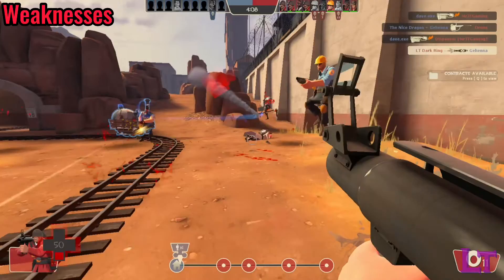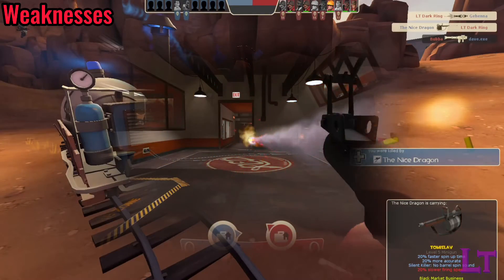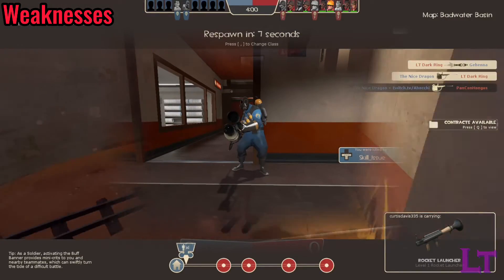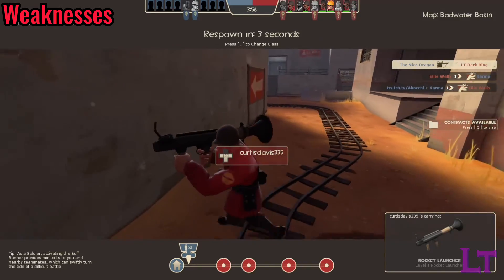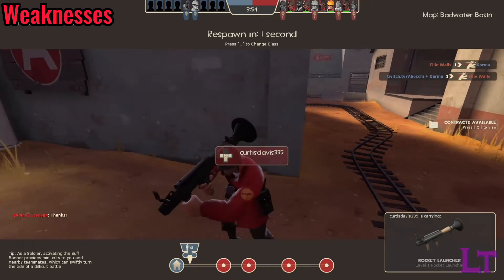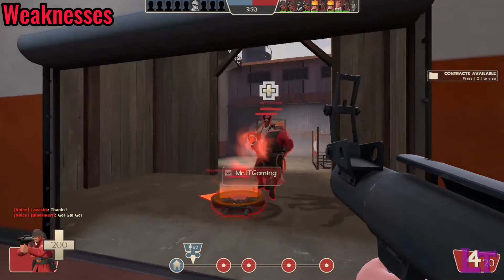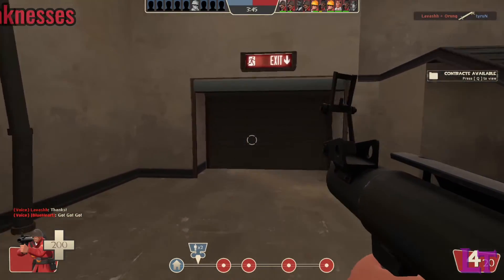His rockets, whilst providing powerful firepower, can be reflected back at him by Pyro, which can kill him if they happen to be critical. Rocket jumping also comes at the price of health, which can make you more vulnerable. Lastly, whilst banners are capable of providing powerful utility buffs, they do leave you without a shotgun weapon, so direct firepower will be sacrificed in this regard.